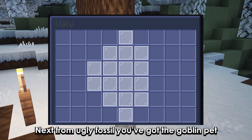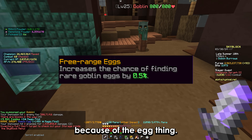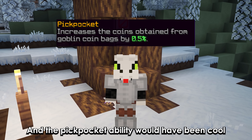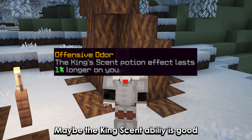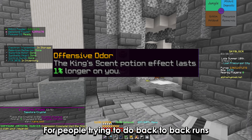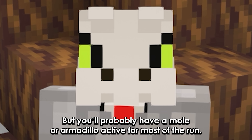From the ugly fossil you've got the goblin pet, which might be good for iron man because of the egg thing. The pickpocket ability would have been cool when goblin AF king was a thing, but nowadays it's eh. Maybe the king scent ability is good for people trying to do back-to-back runs, but you'll probably have a mole or armadillo active for most of the run.